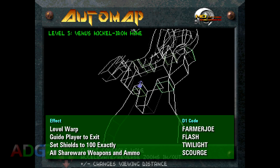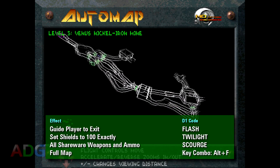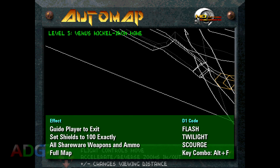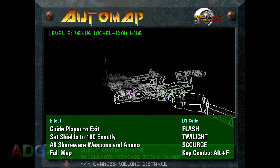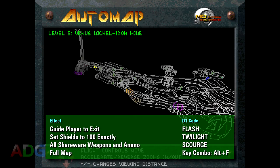One last thing with Descent: if you have cheats enabled and go into the auto map, pressing ALT+F will fill in the entire map in an instant. The only downside is that because Descent never had a powerup for revealing the map, using this key combo to see the full map doesn't make it clear where you have and haven't been yet.